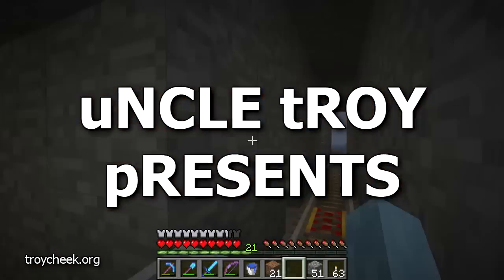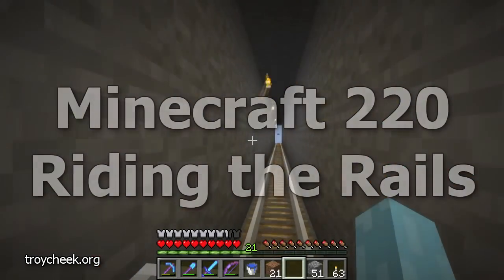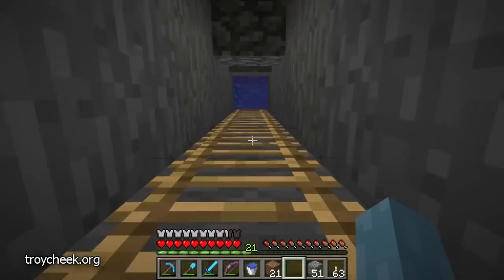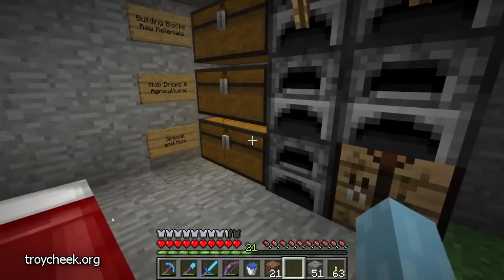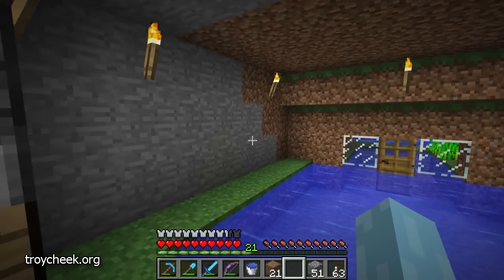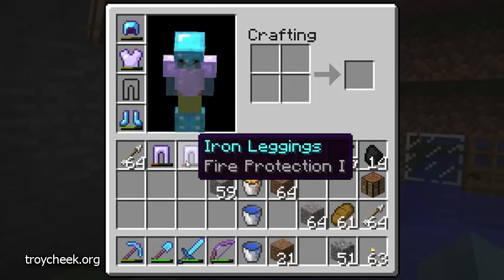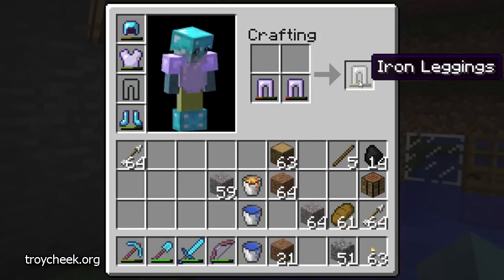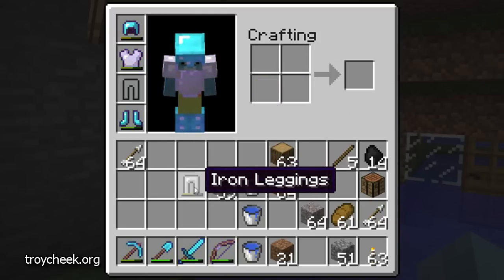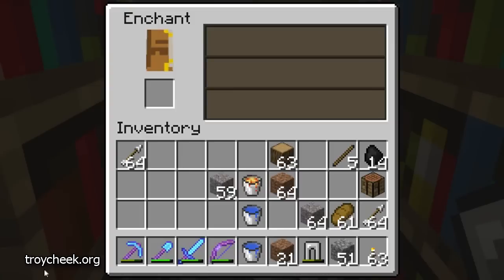Hello fans, how are you today in the wonderful internet land? Hello there folks, this is your Uncle Troy. Today we are playing some Minecraft and I decided today was the day to trade in my iron leggings. I've got a pair of iron leggings Protection 2 that are about wore out and a pair of iron leggings Fire Protection 1 that are about wore out. If we combine these we get a pair of plain old iron leggings that are about halfway wore out. And I'm actually going to try to enchant these. I have 21 levels and I just want to see what I get.